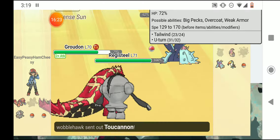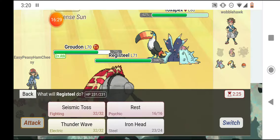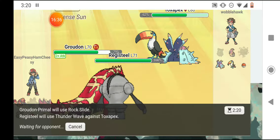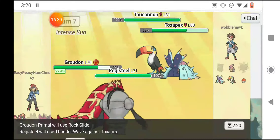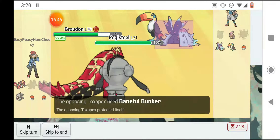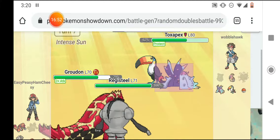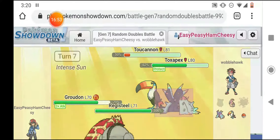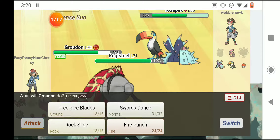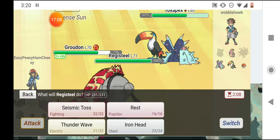He sends out Toucannon so I'll hit him with a Rock Slide and paralyze Toxapex. Rock Slide should take out Toucannon. I'm faster at 167 to 14. I Rock Slide — Toxapex protects itself but it hits Toucannon, and Toucannon almost went down but got down to 10% then flinched. Toxapex was protected from my Thunder Wave.